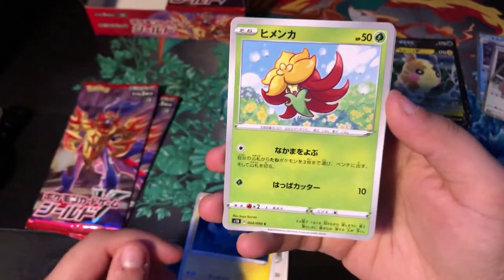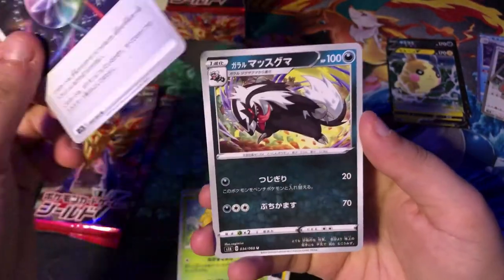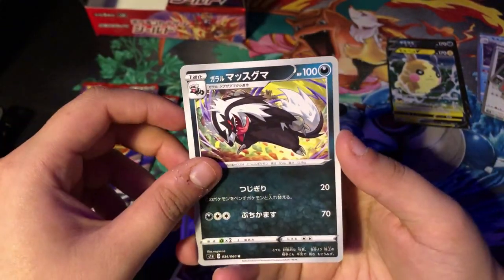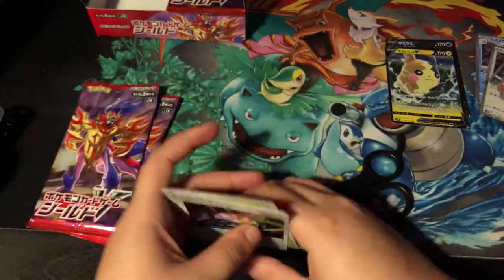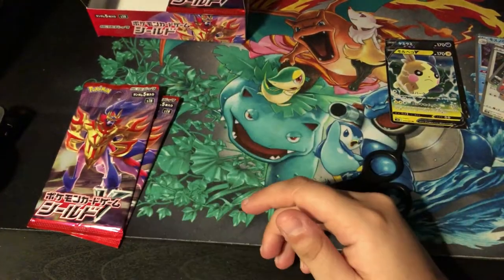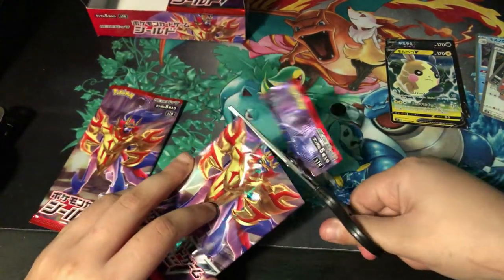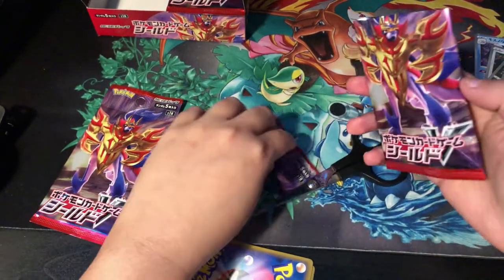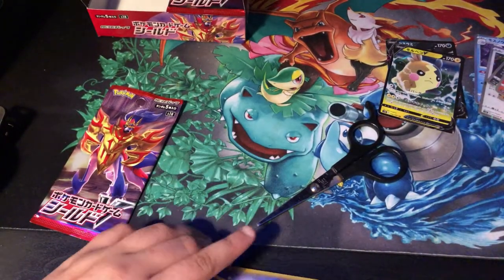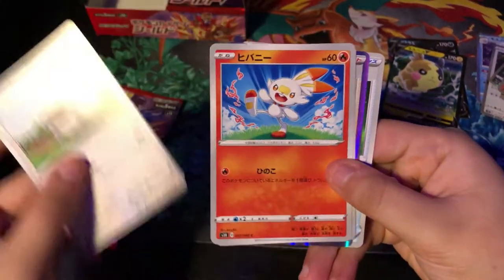In terms of Pokémon, what would I want? I don't think there's a Lapras in this or anything. Pidgeotto, I don't think so, but those are my ones I would really like. That would be like a Charizard to me — to get a Lapras or a Pidgeotto, or a Swallow — I forgot its name — but those are my favorites. So if you got those, that would be good too. You'll hear me scream.